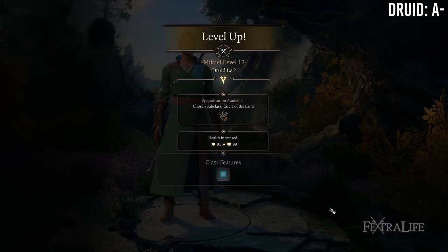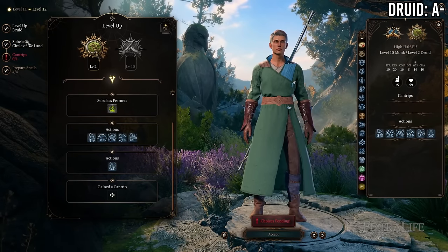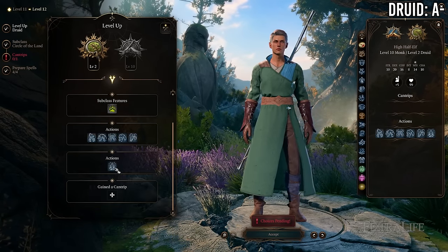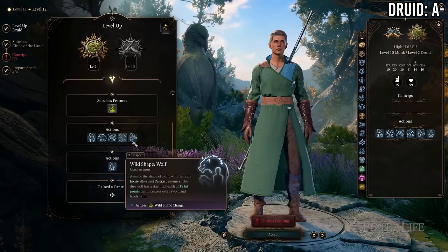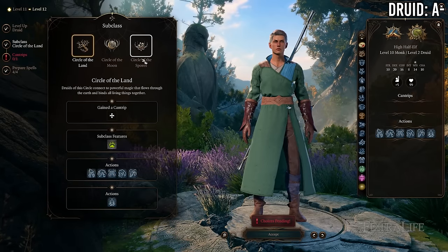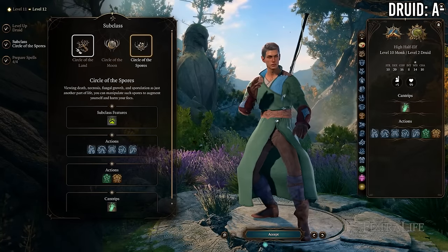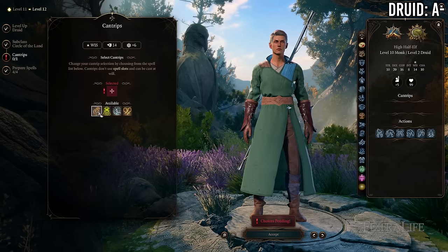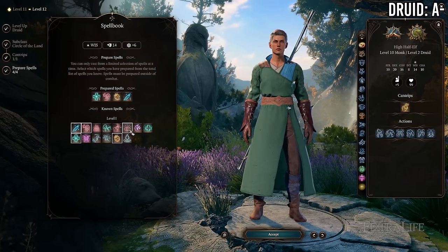At 10 Monk / 2 Druid you gain druid level 1 spells and spell slots, access to Wild Shape (though you probably won't use it much), and a druid subclass, in exchange for losing a feat and a monk subclass feature. This is probably a wash — you could go 12 Monk / 0 Druid and be about as effective. You pick up some nice things from druid but you're not necessarily more effective.